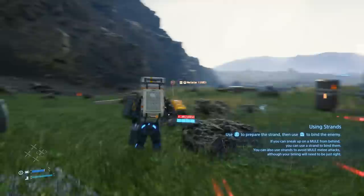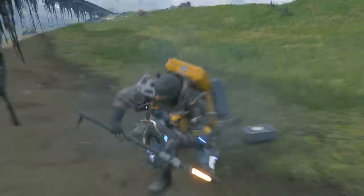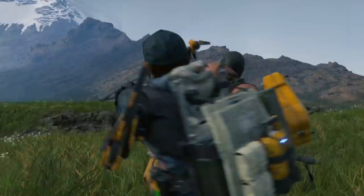Make sure that you're facing your attacker. It takes a second to ready yourself for the parry, so give yourself enough time to get into position. While you can instantly KO a mule by binding them with the strand, you are left open to attack during this animation, so be careful. It's also possible to dodge attacks — with nothing equipped in your hands, hold R2 or L2 and then jump to dodge. Use this to counterattack enemies and hit them from behind.